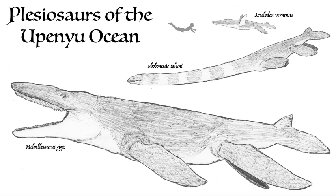The coral reefs and open oceans of Austalun are also home to several species of plesiosaurs. Like pterosaurs, plesiosaurs are not related to dinosaurs but are another group of reptiles that took to the sea. Here in Austalun, plesiosaurs evolved to fill a variety of niches, from large whale-like filter feeders to fast and agile hunters. Many even retained the classic long neck and short body that they had here on Earth.